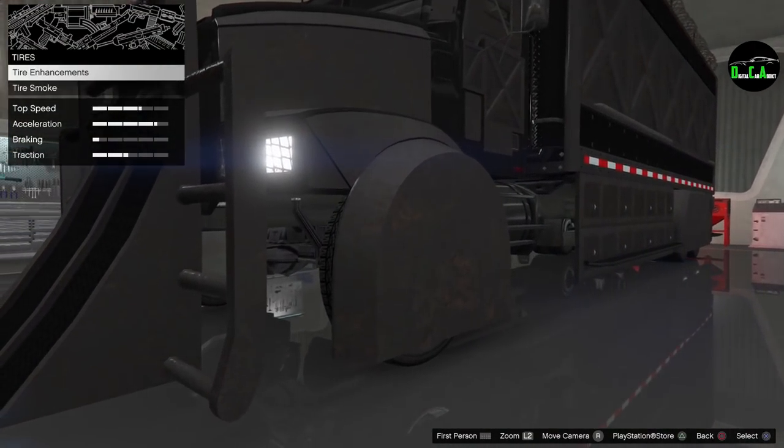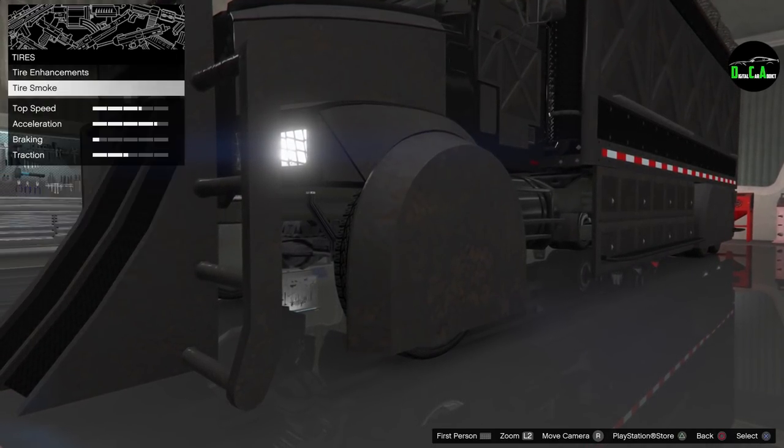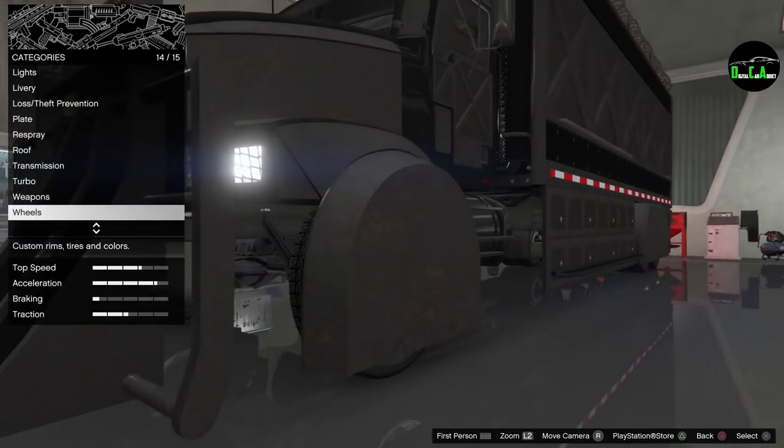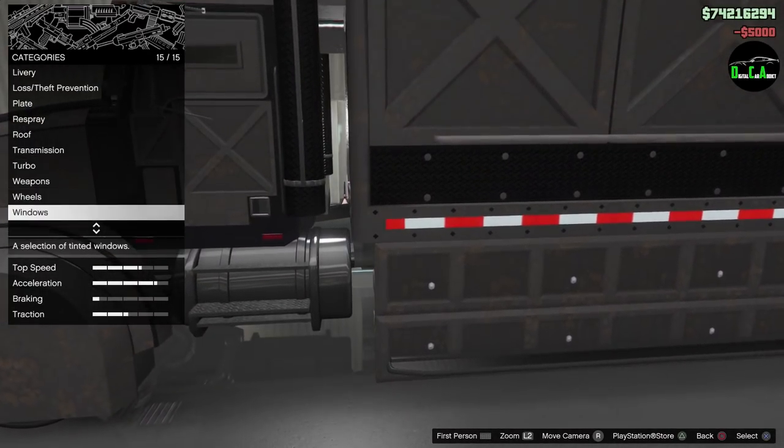Wheels — all you can do here is tire smoke, you can't actually change the wheels even though they're covered. It already comes with bulletproof tires. Windows — definitely limo those out. And that is all the options.